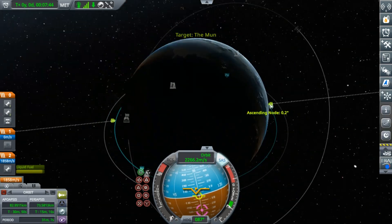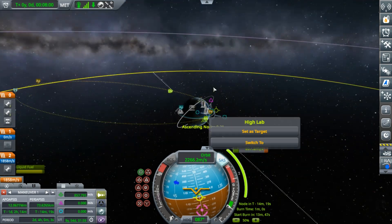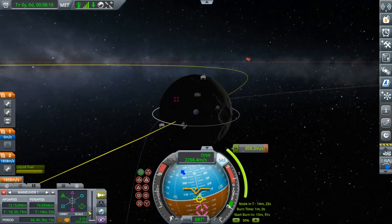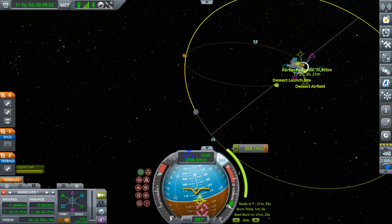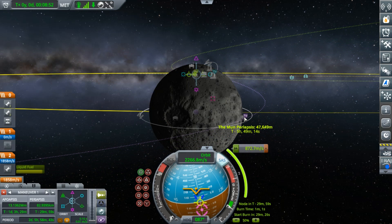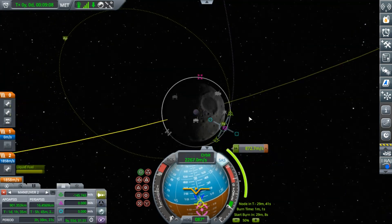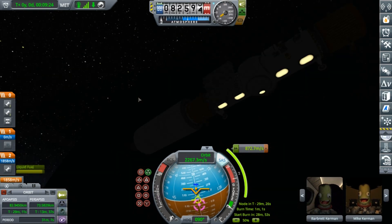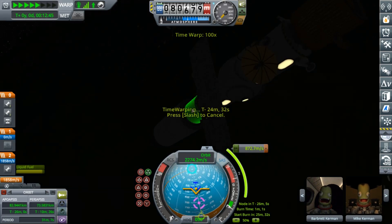I'll talk about the Mun base a bit later. I should focus on what's going on right now, because if I talk about the Mun base now I won't have anything to talk about when the Mun base is the main focus. So I'm trying to get my Mun encounter — the first maneuver was weird and showed something that happened in four days, so I plotted another maneuver. Time warp and burn.